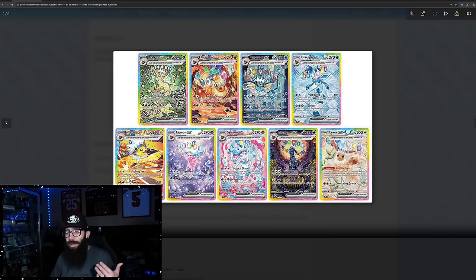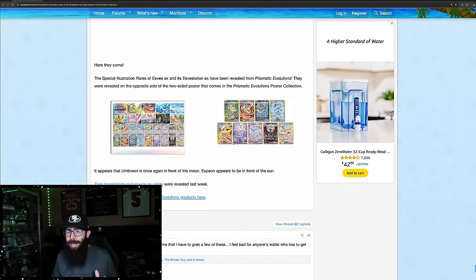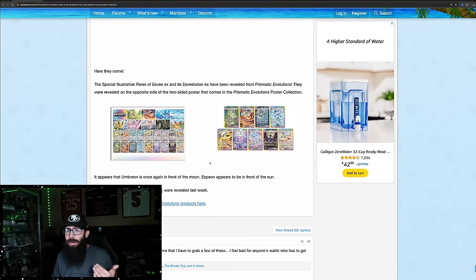I love the Leafeon card. I really like how green it is. They really leaned into each different Eeveelution. A lot of people don't like the crowns, but these cards — I think this might be controversial. Some people really like these, some people really hate these. Pull rates are going to be a factor in how many people can get them, but I have a feeling these cards are going to do really well. I think they're going to be really popular. We're going to go on to a better quality photo — this is the news from Pokebeach.